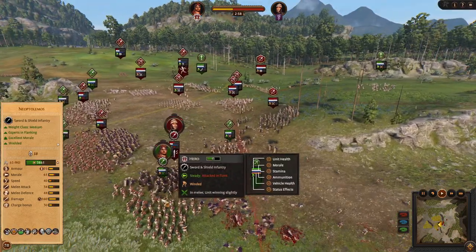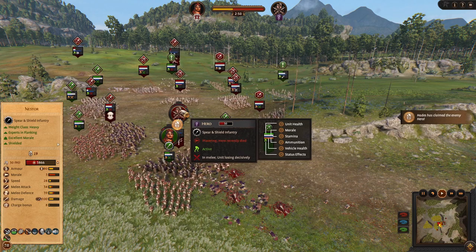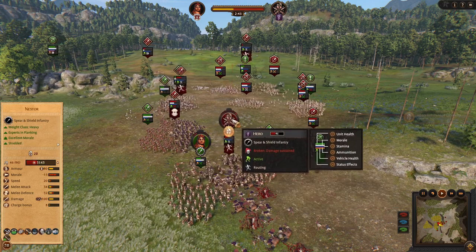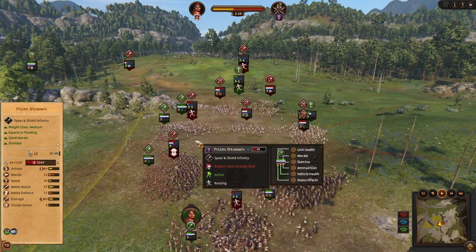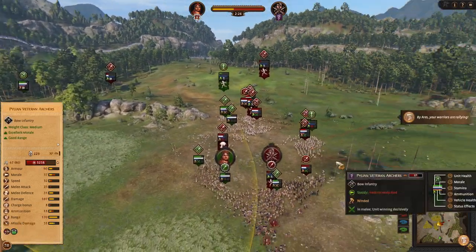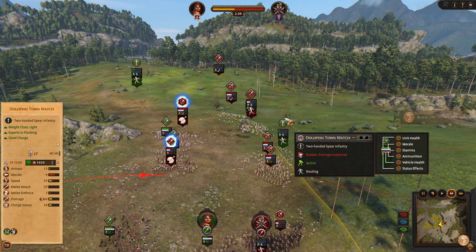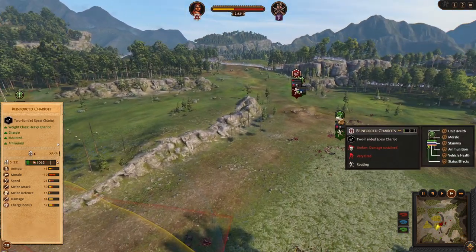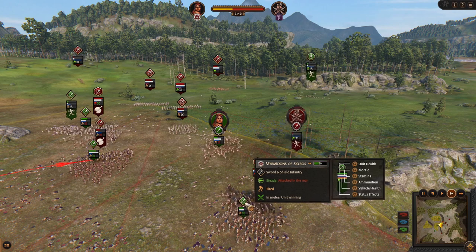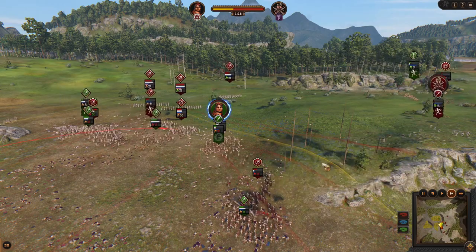Now look at our hero — half HP, doing well. And now is the crucial point: the enemy hero died. Myrmidons are very good at killing. Pylos is finally using their Companions of Nestor — they were occupied for a long time. The chariots traded well and killed each other. Our Myrmidons are much better than the Companions of Nestor, so these Myrmidons will eventually win against this heavy frontline unit.